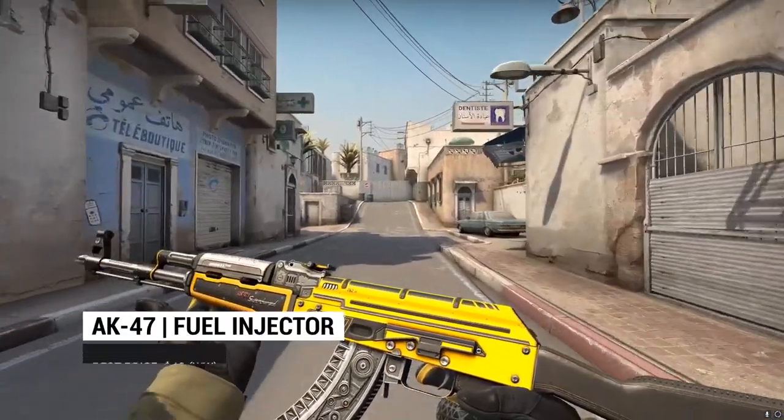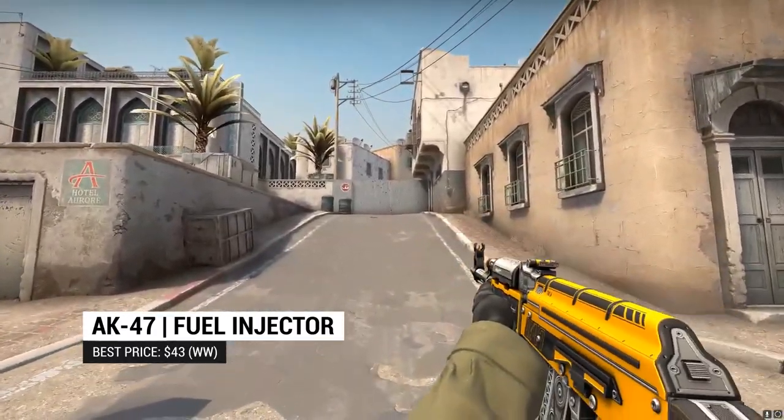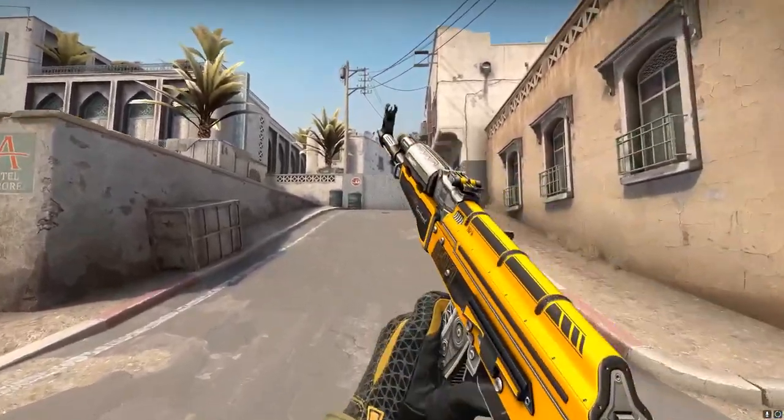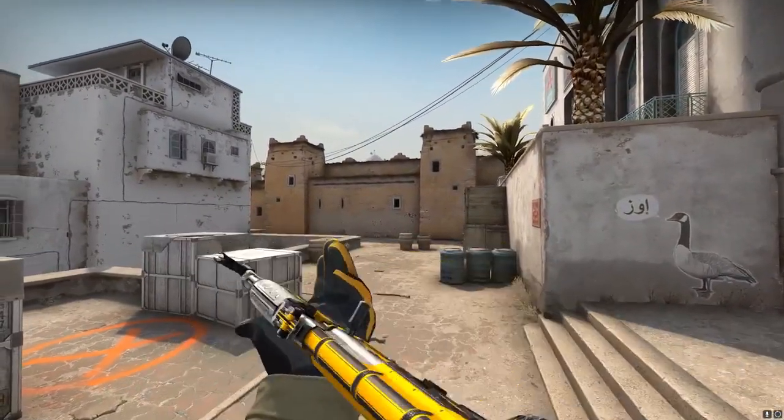On to the AK-47 Fuel Injector. Just like the Tec-9 version, this is an awesome skin, and I know people who absolutely swear by it. It's not quite great color-wise, but it's definitely the closest we're going to get to the Tiger Tooth's orange when it comes to the Kalashnikov.